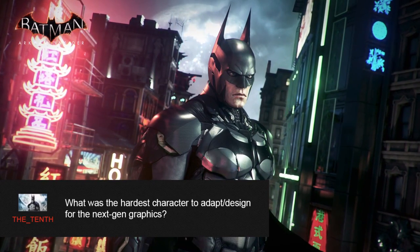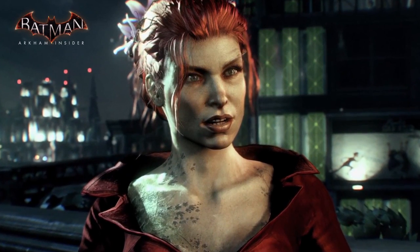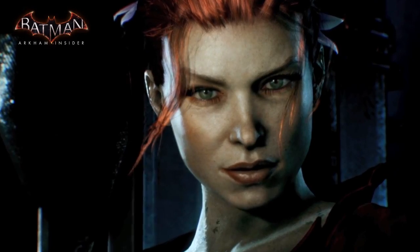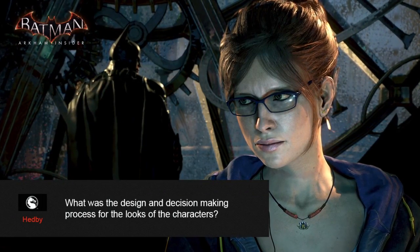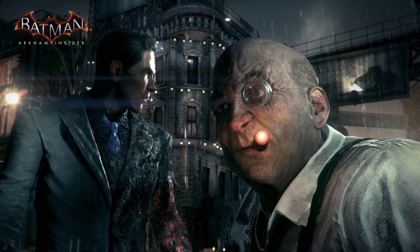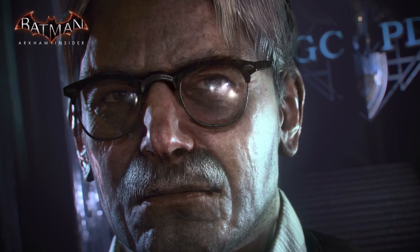Question number two comes in from The Tenth — what was the hardest character to adapt or design for the next-gen graphics? I would say that was Poison Ivy. Getting that design to work means such realism, and trying to get the subtleties on the skin and get that beauty transferred into next-gen without going too crazy was a real challenge. And it looks awesome. Question number three — Hedby asks, what was the design and decision-making process for the looks of the characters? Normally it starts with going to the design team and the script team, seeing what's going on with the character, what story is behind it, what details we can get. Then we meet with the art director and squeeze as many thoughts as we can, work on silhouettes, work on details, and then once hands-on just keep iterating through the character until the project's over.